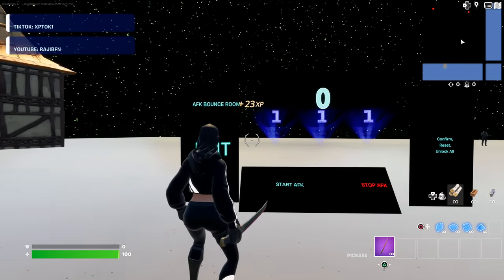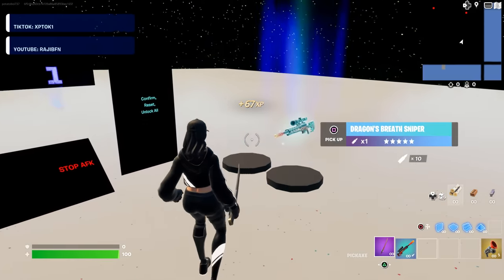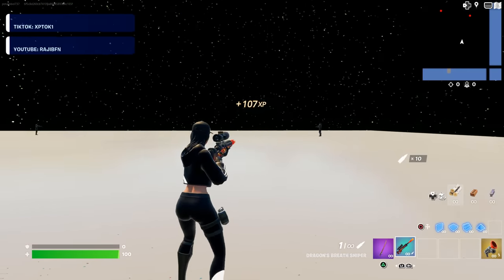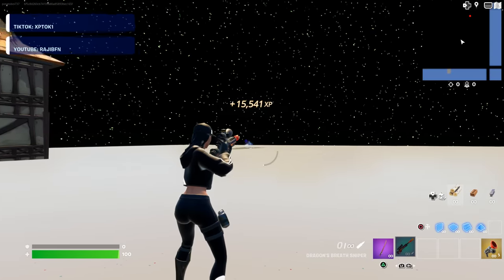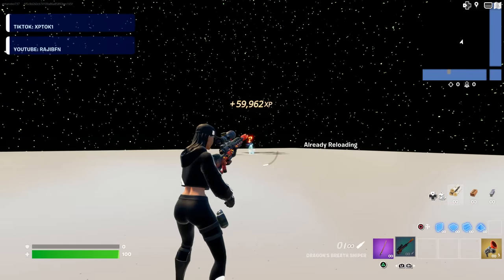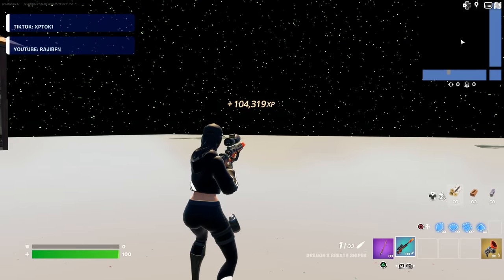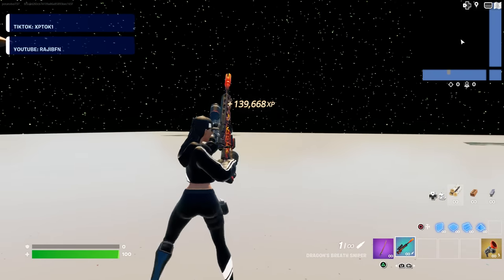From there, you will start getting AFK XP. Now just grab yourself a grappler and also grab yourself this sniper rifle on your right side. What you want to do is snipe these two guards. Let's snipe this guy first — that just gave me 20,000, 30,000 XP. And you also want to snipe this guy, and that gave me another 40,000 XP. We just got over 100,000 XP just by sniping two guards — that's just insane.